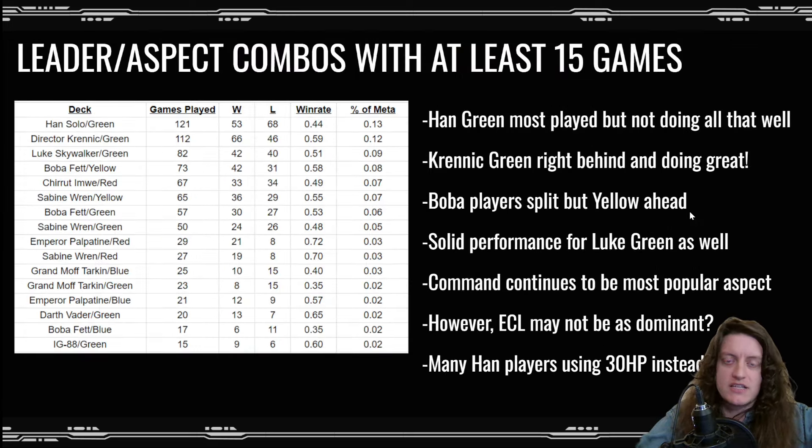Looking at leader and aspect combos with at least 15 games in this league: Han green was actually the most played combo but didn't do all that well. Krennic green was right behind and doing great with a 59% overall win rate. I have to wonder whether Krennic is an especially well-suited deck because he has a pretty good shot against aggro and can also be quite good against Boba. The Boba players are split but Boba yellow has become more popular and has a higher win rate.